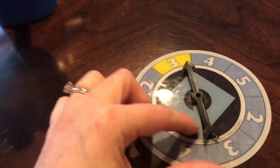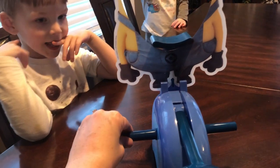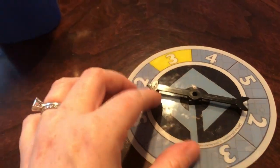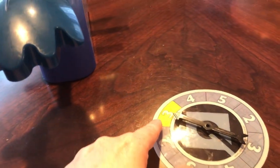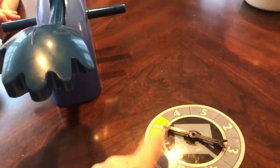You spin the spinner, and then you twist the thing. Let's say we get five — we would have to put our faces over here and get whipped cream, then you'd have to twist it five times and see if you get whipped cream or not. The special thing about Minion Pie Face is if you land on the yellow three, you can pass it to anyone else and make them twist three times to see if they get pie in the face.